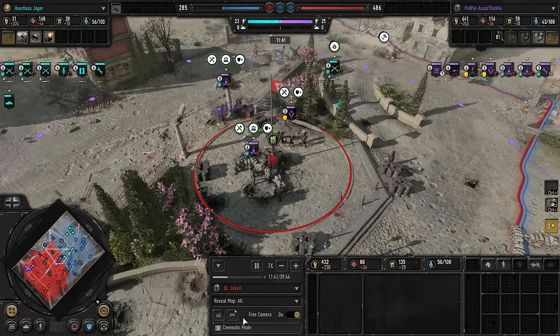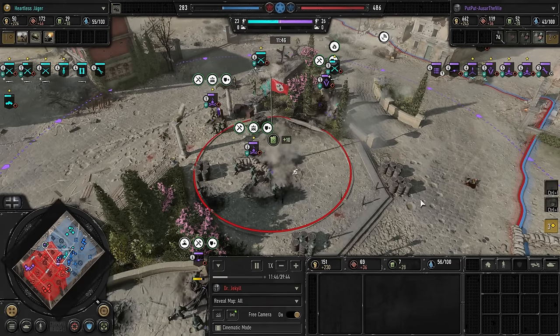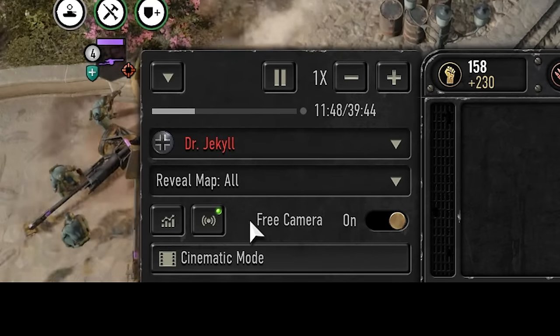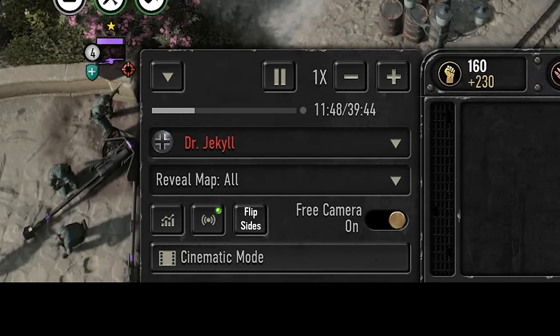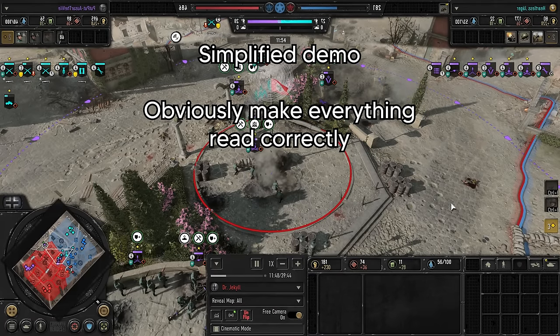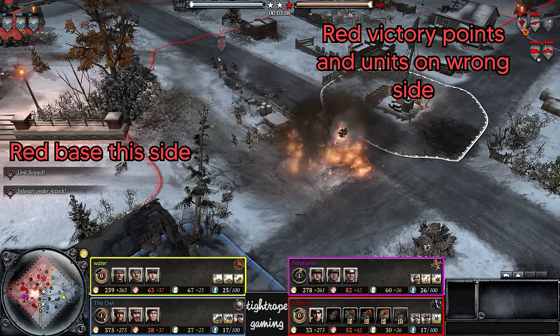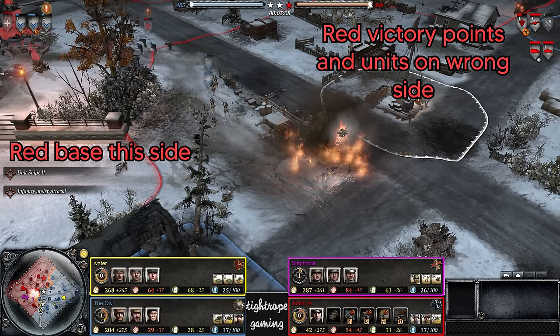Also Relic, if you can't figure out how to automatically have the base spawns line up with the top UI correctly, then just add an extra button in the replay panel that flips the top UI to the other side. This will make it much easier to keep track of the action, and it was something that the CoH2 replay system needed as well.